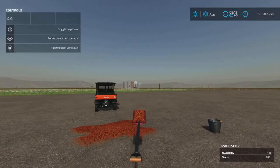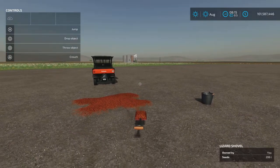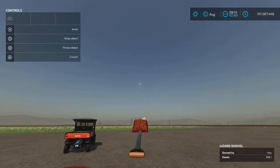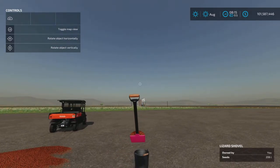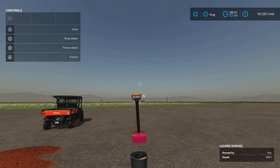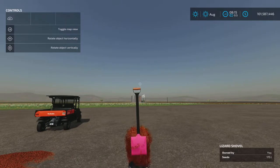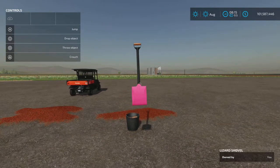It's quite heavy now with all that in there — you can see it's heavy. Lift up, pull back on your right stick and let's see if we can dump it into this pail. There we go — look at that, we've got some of it in the pail!